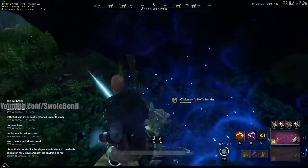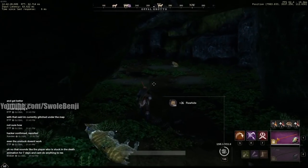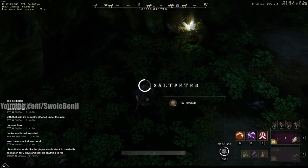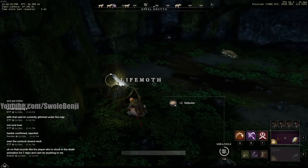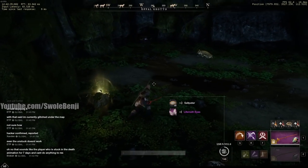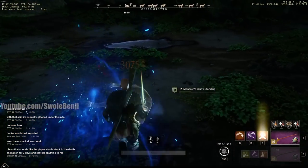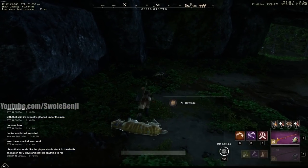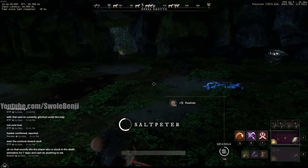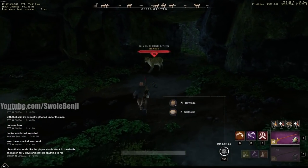Even without the luck buffs or the potion buffs it's still a good farm — you don't have to have them. You might just get one eyeball without the potion running. If you completely leave the zone and come back, the salt peter and life motes will respawn faster. Anyway, I'm Swole Benji — thanks for watching. Leave a like and a comment because when you do both it's an algorithm cheat code, a YouTube combo.